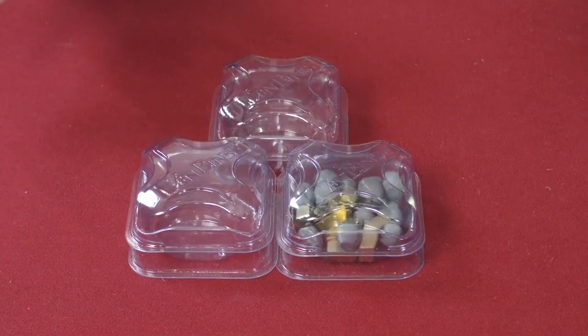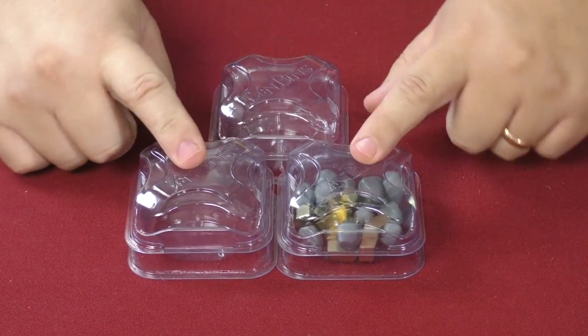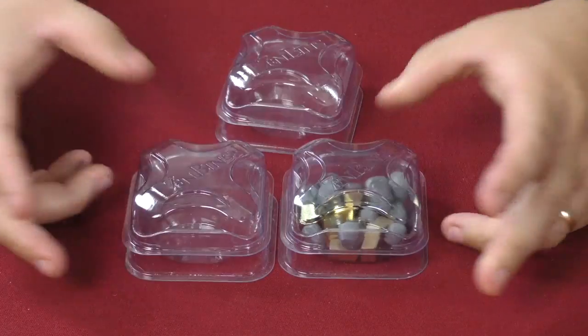Hey folks, welcome back to another Accessorize segment here on Throat Punch Lunch. I've got two things to show you today: some storage solutions from Zen Bins — who did a really good insert for Star Wars: Rebellion — and another storage solution from Meeple Realty for Mission Red Planet. Let's get down to the table.